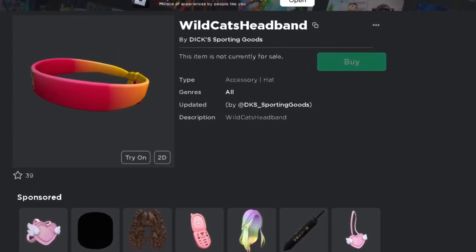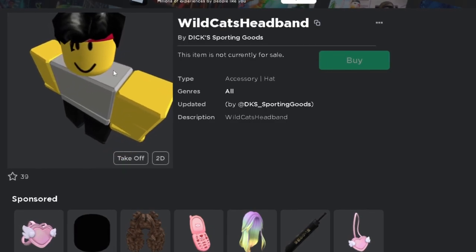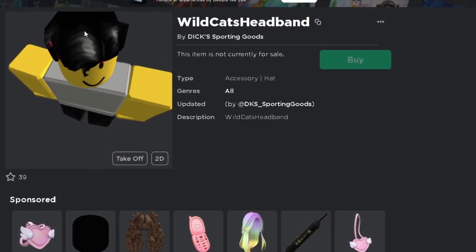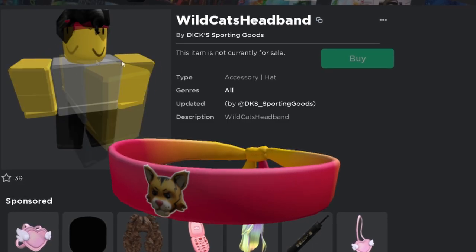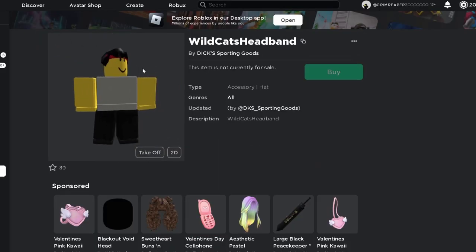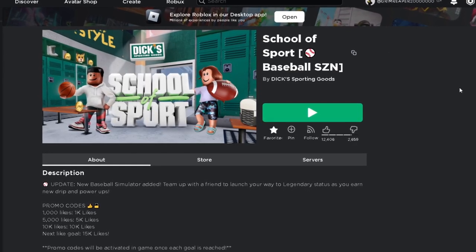Hey, this is the item and this is what it looks like on my character. It's a Wild Cat Headband — the wildcat logo is on the headband but you can't see it because of my hair. It's an okay item. I don't know why I have no shirt on, but anyways, the game is School of Sport.